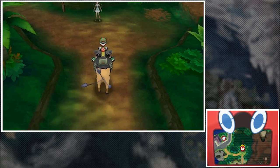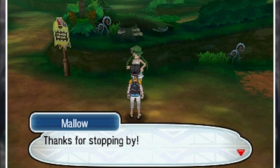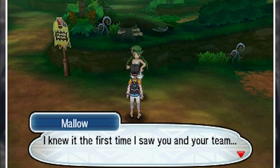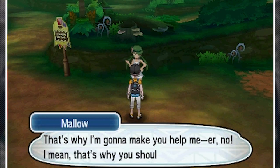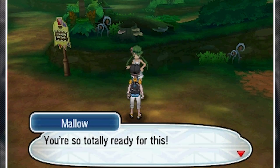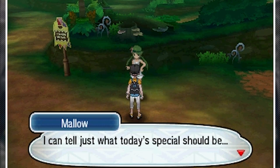Let's go and do that. There's Mallow herself — that's who we're looking for, that's the trial we're going to be doing. She says: 'Welcome to Lush Jungle, the trial grounds for me, Mallow. I knew it the first time I saw you and your team. You've chosen only the finest ingredients. That's why you should try my trial. You're the one who got a sparkling stone straight from Tapu Koko, aren't you? You're so totally ready for this.'